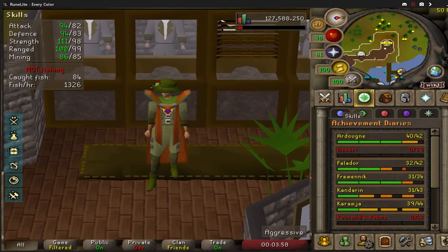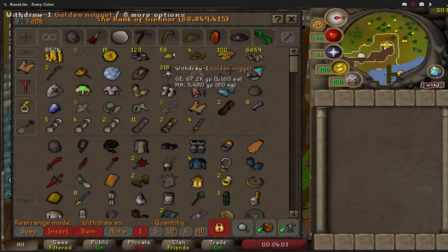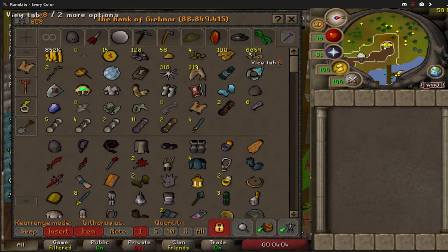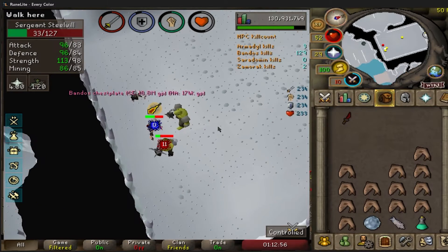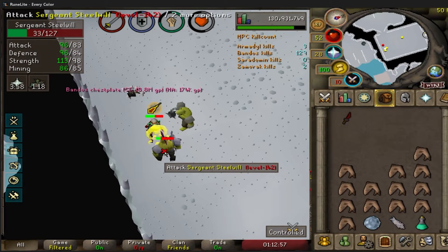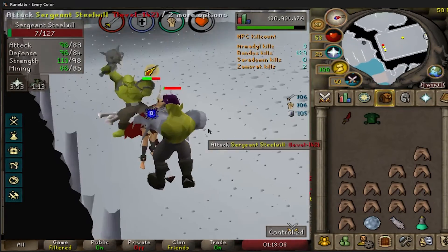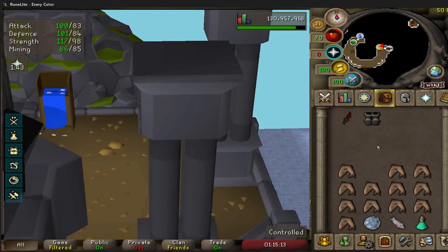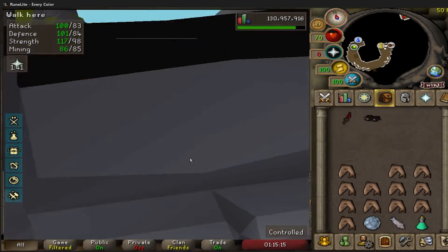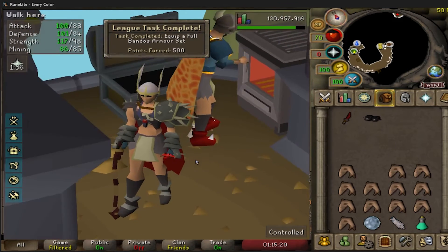One more quick thing — I did my mining at Motherlode Mine because I'm working on golden nuggets for the prospector outfit for that diary. On kill 72, no duplicates so far — we get the bandos chestplate! That is an even bigger upgrade for me. Now that we have this drop, we can equip the bandos boots and a full Bandos armor set for 500 points.